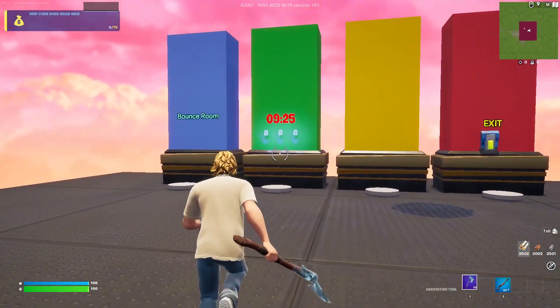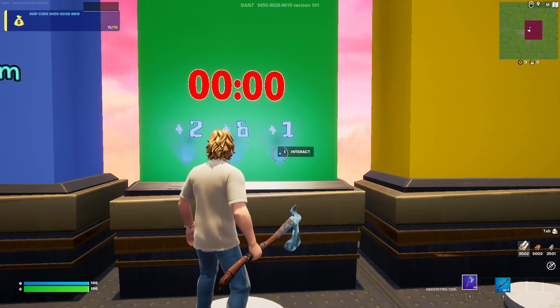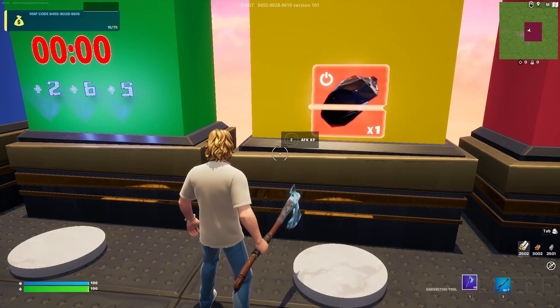Once you're in here, you need to wait for a 10 minute timer. Now enter the code 265. Go ahead to the right and press confirm. And now you need to head over to here and you will see an AFK XP button.